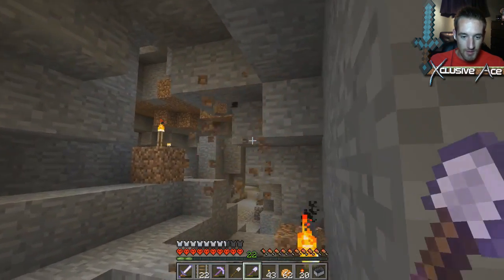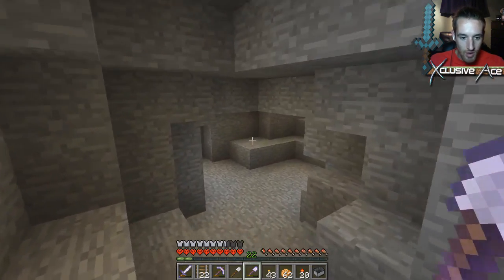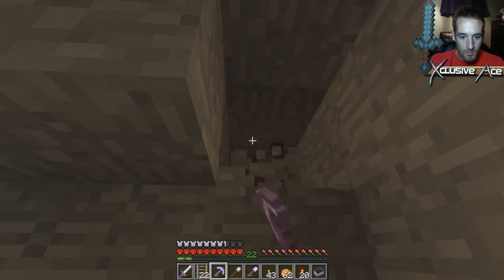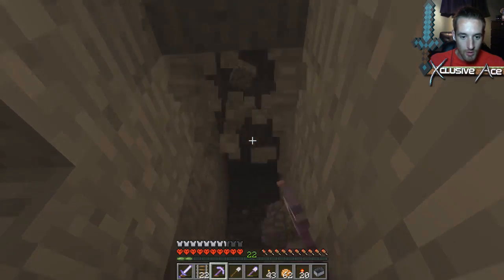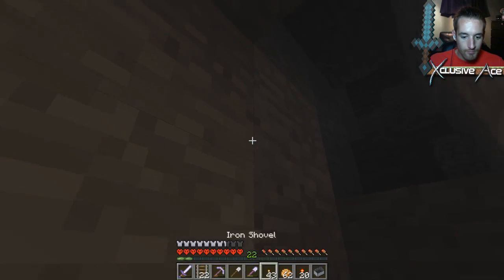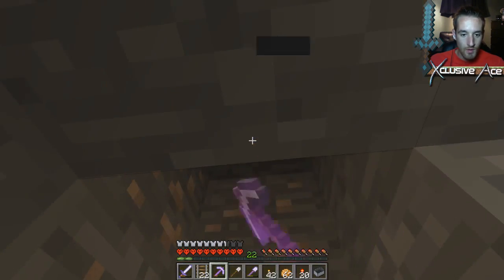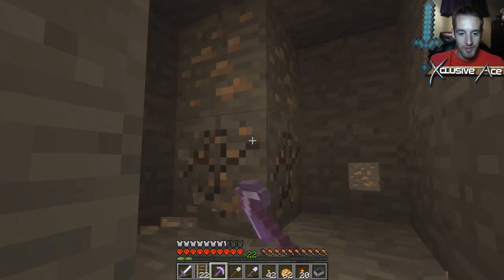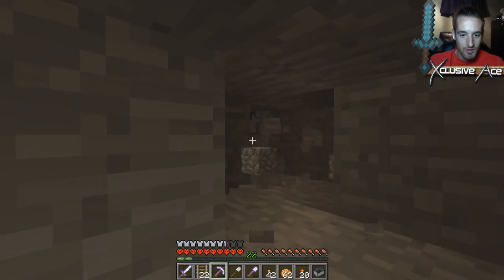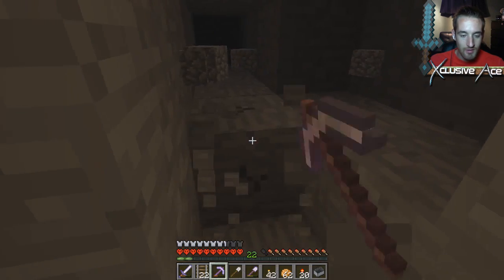I think that's maybe enough dirt for now. Gold is going to be our main focus — not even a full stack of dirt yet. Where are all these mobs at? Speak up, mobs. Sounds like they're up here. Yep, they're up here. Light it up as we go — iron, we do need iron. I think we've got enough normal rails now to last us a very long time, so we won't have to worry about wasting iron for that. They're right in here somewhere.